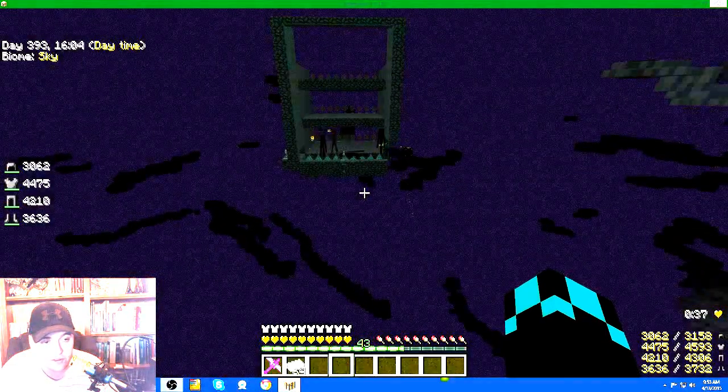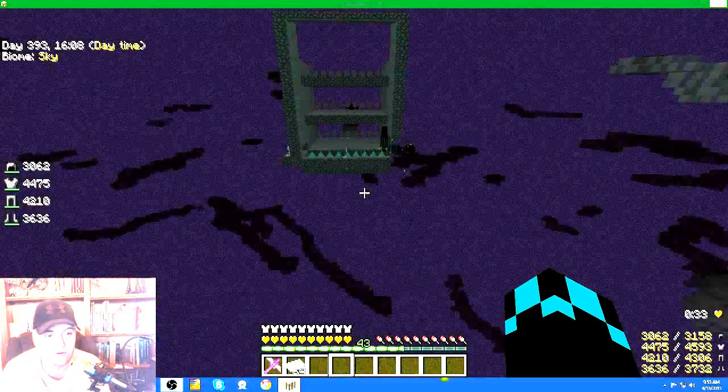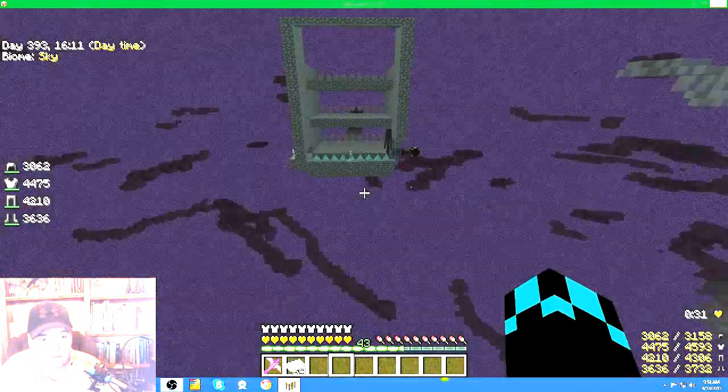I have a couple of fans facing just to blow the XP out because I don't want to collect it here, but I want the mobs to die faster — so I use the diamond spikes instead of the iron ones.